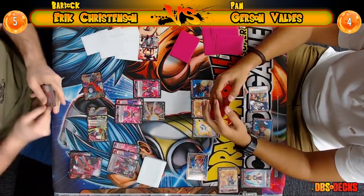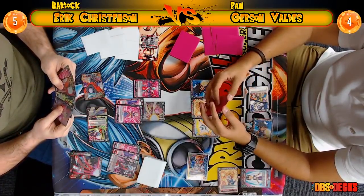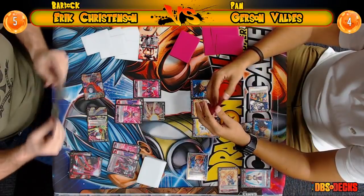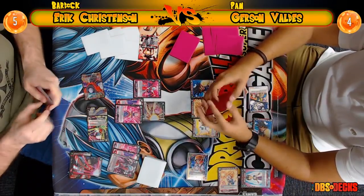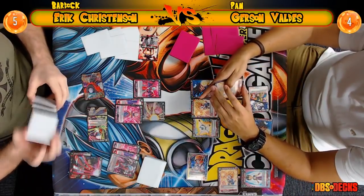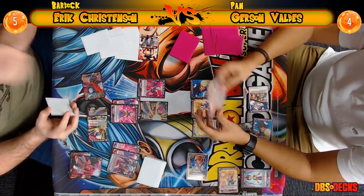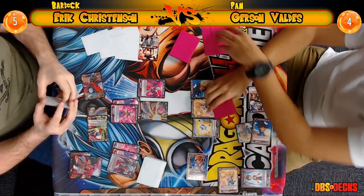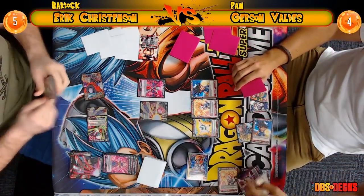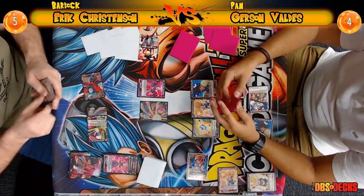We're going to see Eric go for a double strike critical right here, which is really cool. Being able to know if you have critical in combo is a really cool aspect the Bardock meter gives you — so you don't always know if that crit will land. When I was playing the deck it was pretty consistent — I got a crit every single time except once, and it really depends on your ratios.